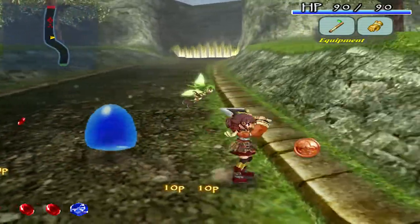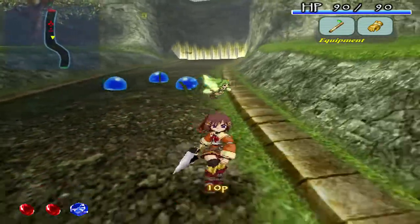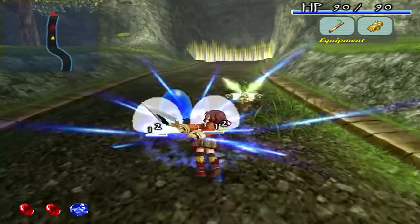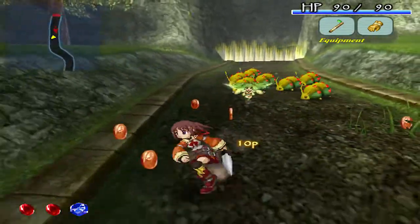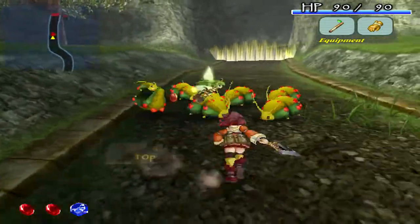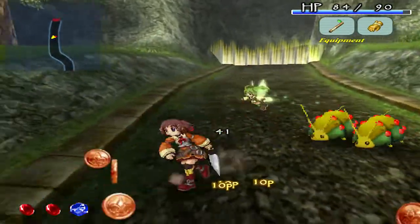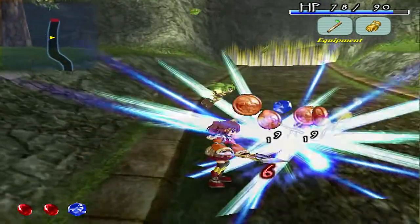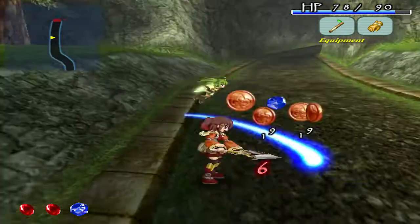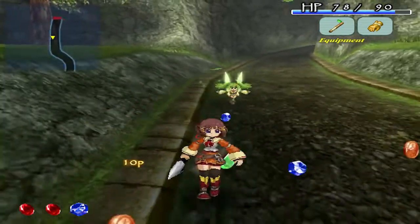First we gotta clear out the path of enemies to unlock the path to the Tarant Ruins. So let's beat the piss out of these enemies and abort all those worm things — I don't even know what those are called. And we unlocked the Tarant Ruins. Awesome.